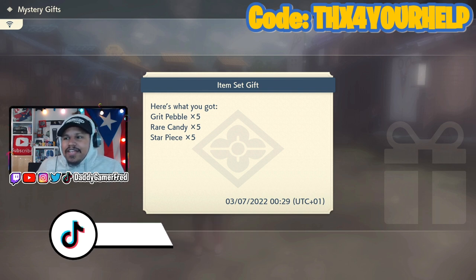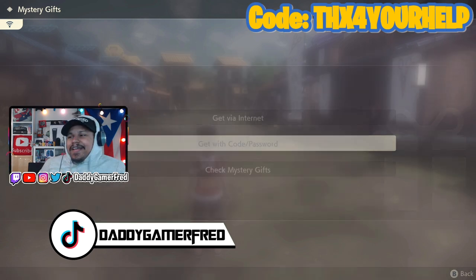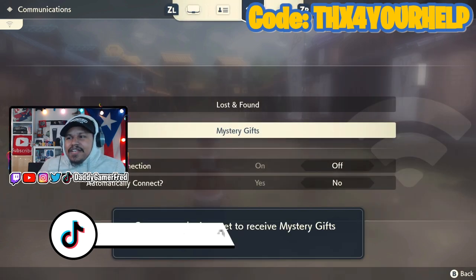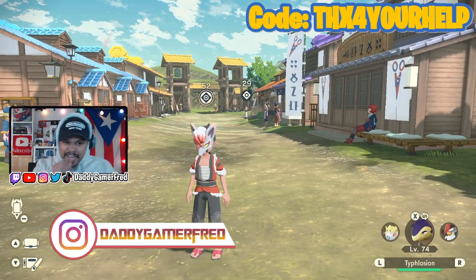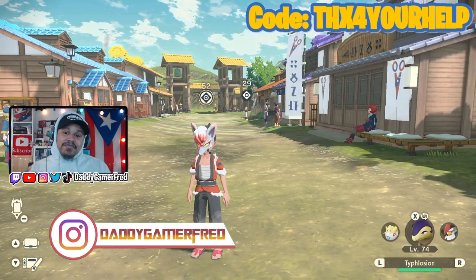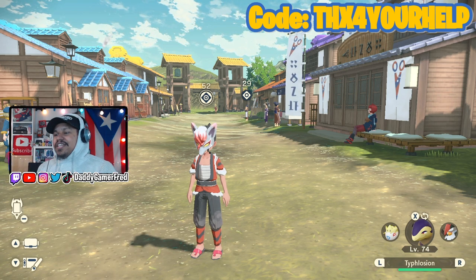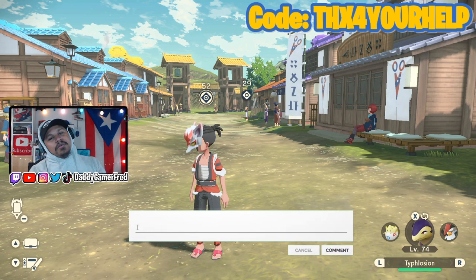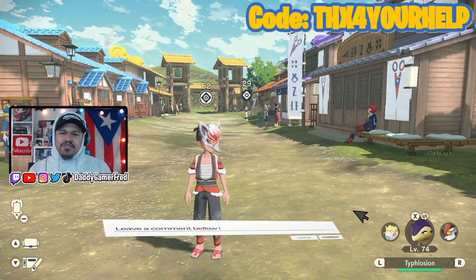If you need extra red candies or star pieces, here's something for you — it's free just by entering that code as long as you're connected to the internet. From my understanding there's no expiry on this mystery gift as of yet, but as soon as we get one I'll probably do a community post to let you guys know. Let me know in the comments what you're going to be spending your star pieces cash on, as well as your thoughts on this mystery gift.